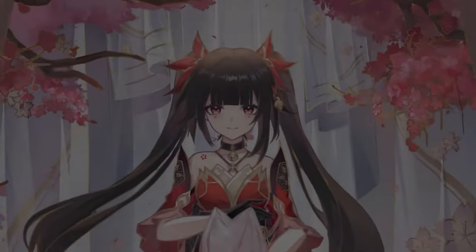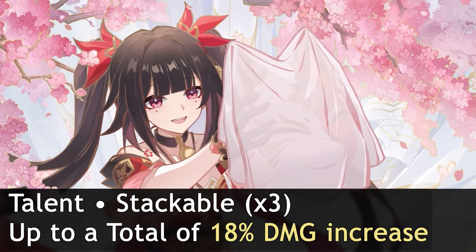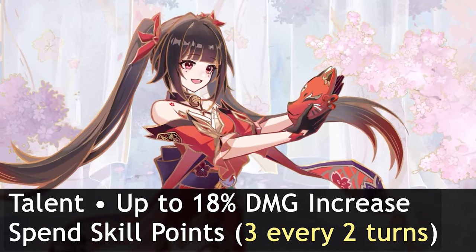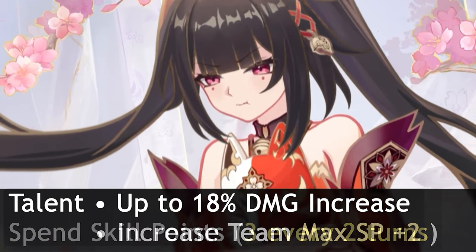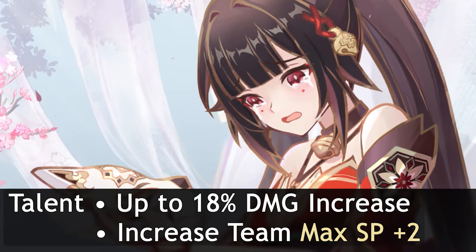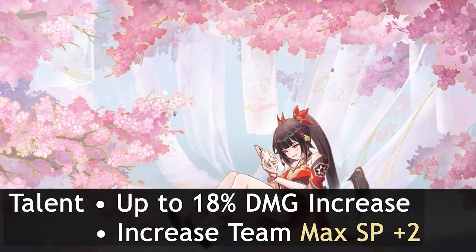Sparkle's buffs don't stop there. Her talent is a stackable buff that can offer up to 18% damage increase for the whole team, and all you have to do is spend skill points to keep it up. The talent also increases the team's max skill points by 2, which is a quality of life feature to prevent overcapping skill points, especially from those she gets from the ultimate.